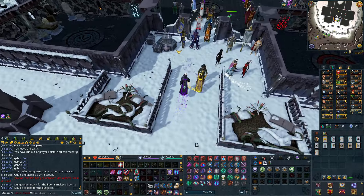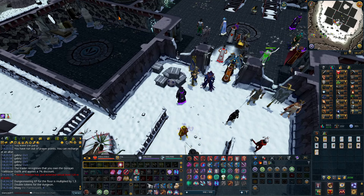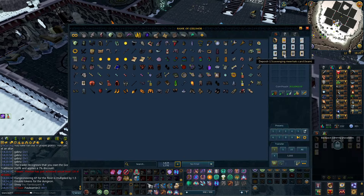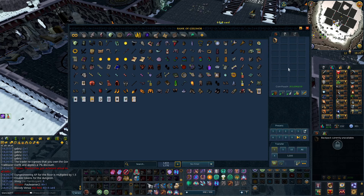I need 26 million XP left, so I'm definitely going to take a break from Dungeoneering — I've done a ton of it in the last few days for double XP. I'll deposit all these cards. Now that I know these cards exist, it's going to make things much easier. I'm really happy about that.